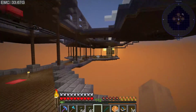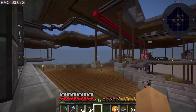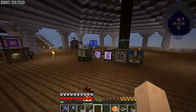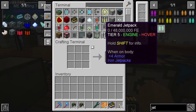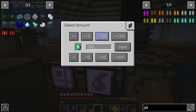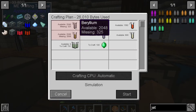We'll make a video about making rocket fuel next, but today I need to be able to reach things. I am not tearing out the thing again — I'm done with that. If you remember from the last episode, we had jetpacks. I'm going to make an emerald jetpack since it's the best one. I've already taught the system how to make emeralds, but apparently I do not have enough silicone or beryllium to be able to make this.